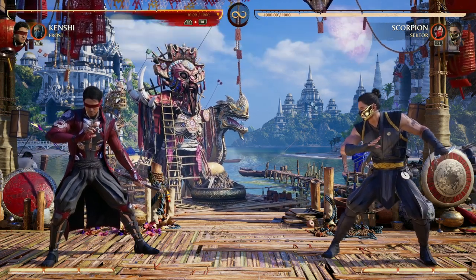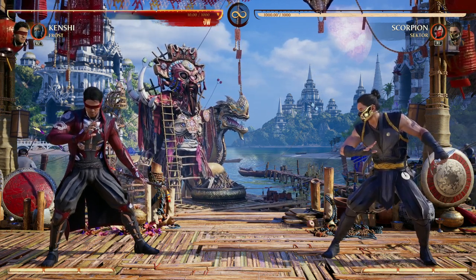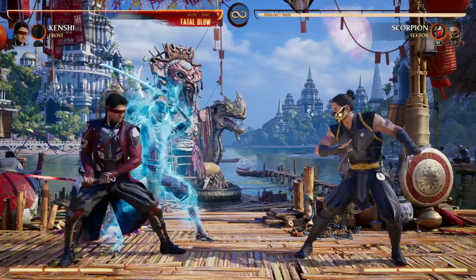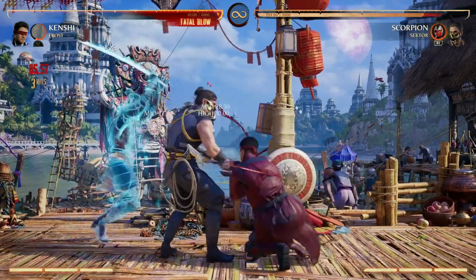The first question you must ask yourself about putting a cameo with Kenshi is: what is Kenshi's game plan? What does Kenshi want to do? The answer is, of course, get out Sento and destroy your opponent, making it a two versus one fight. Look at this — we are sandwiching our opponent right here.